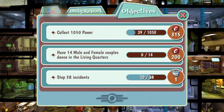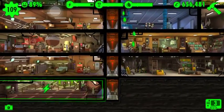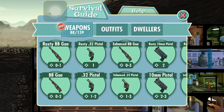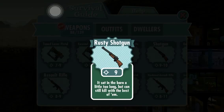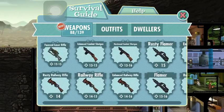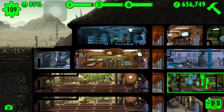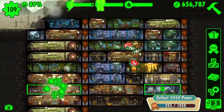Probably going to get rid of that — I have 14 male and 14 female couples dancing, and that makes too many babies. Alright, let's see if I got anything new here. Got the rusty shotgun — sat in the barn a little too long but can still kill with the best of them. Got a quick draw — a flash of light, all that's left is a pile of ash. And a hardened flamer — shoots flames as hot as the hell you send victims to. Now let's get these lunchboxes open.